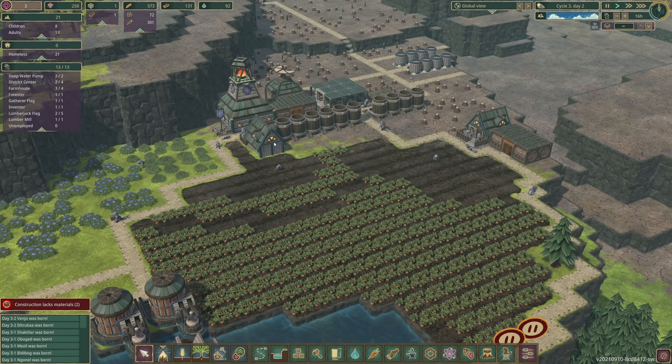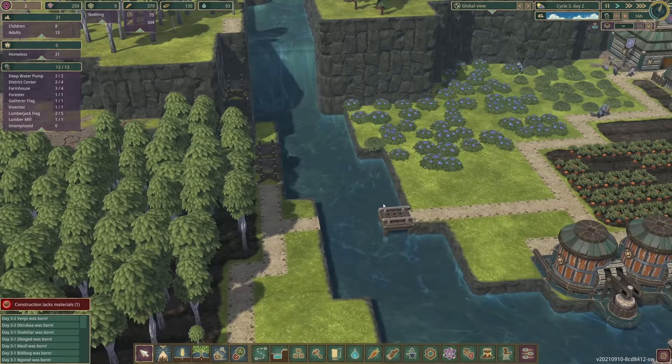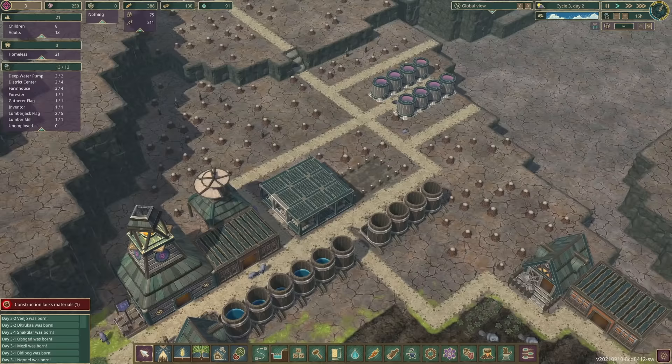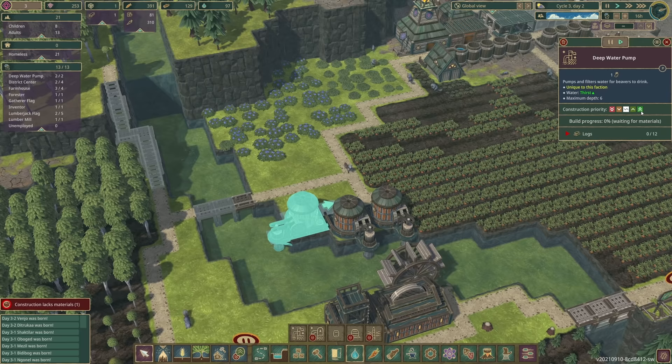Food situation seems to be good so I'm gonna prioritize these back to planting. Our platform's starting to be built - very exciting. Once that's done we can do our steps up to here and all over here. Water situation really not good though. I might actually build another water pump because we have a lot more mouths to feed now. So if we plonk that one there, we should probably prioritize that rather than our bridge - water pump first and then hauling post second.